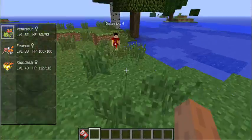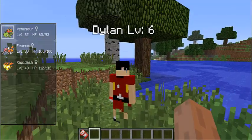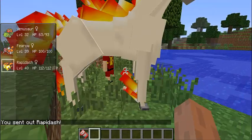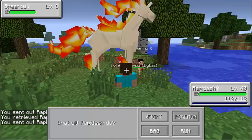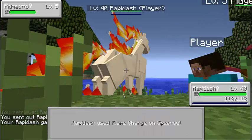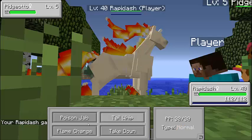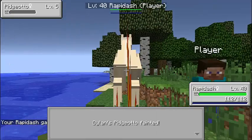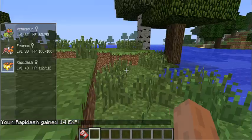Certain Pokemon only spawn in different biomes. Oh, here's a trainer — his name is Dylan, he's a level 6 trainer. Let's own him! Throw a Pokeball at him and he starts fighting. Use Flame Charge! And then it gives you money and says 'This is impossible, how do you have such a cool Pokemon?'